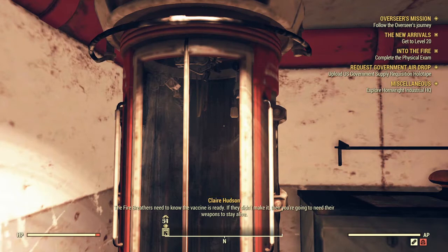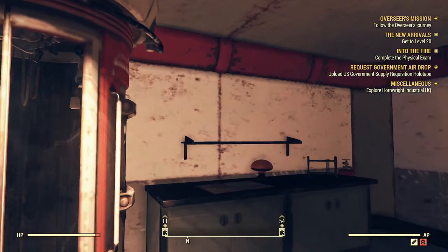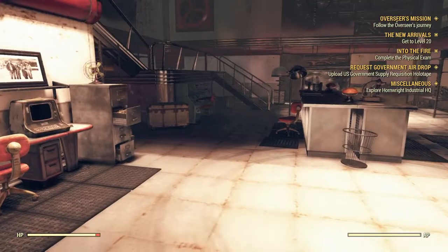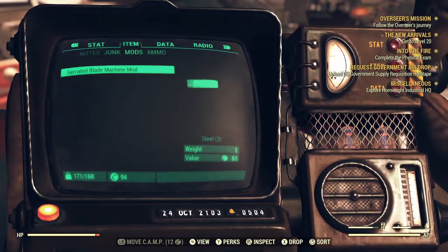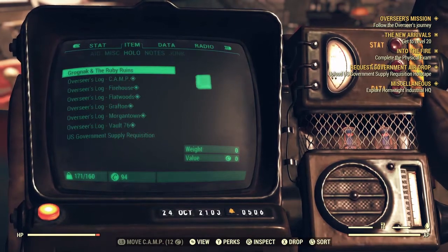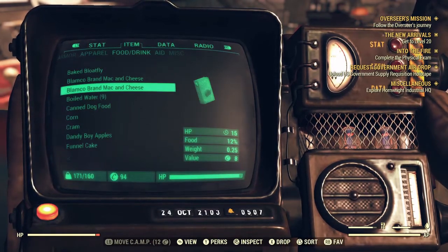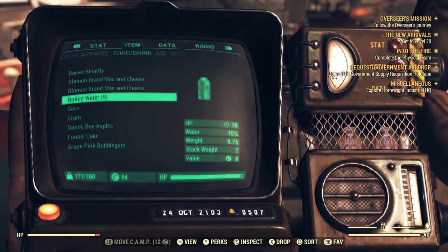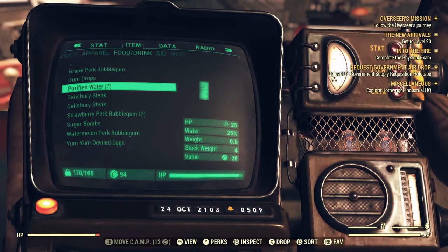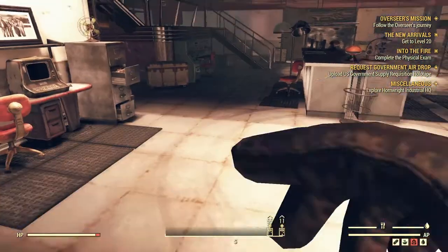I'm over-encumbered. She suggests that we go and meet with the Fire Breathers anyway. I'm over-encumbered here. First off, how are we doing for food and water? I could use some. I'm going to have a canned dog food dinner. Yummy. Let's go for double purified agua.